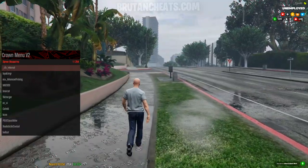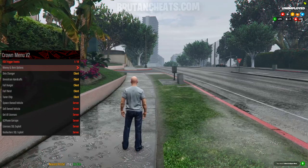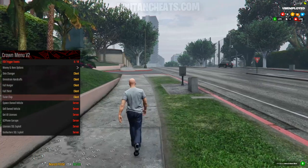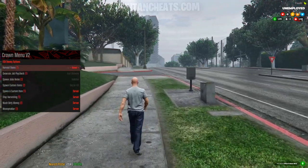Right, so let's go to server options. Here we have money and item options, skin changer, full hunger, full thirst, tuner chip, spawn on vehicle, sell on vehicle, get all licenses, and more.